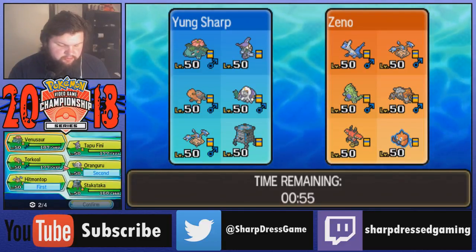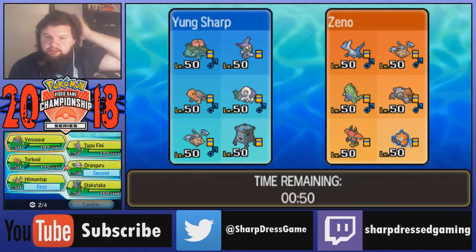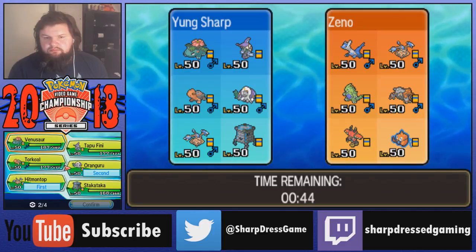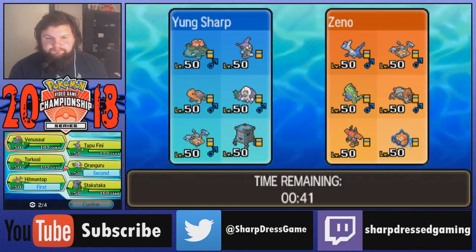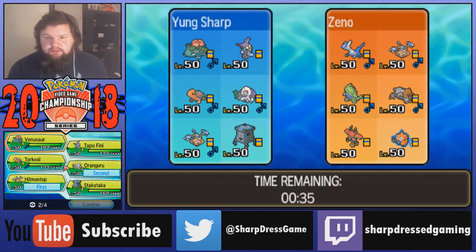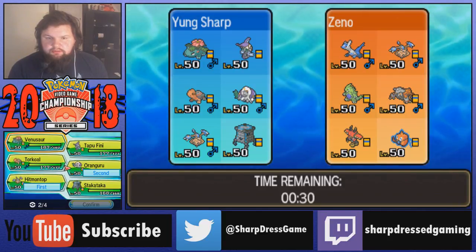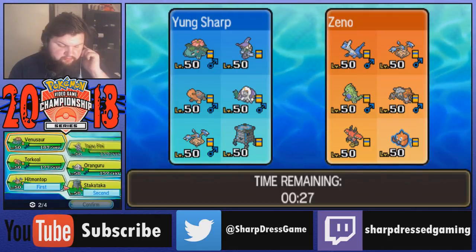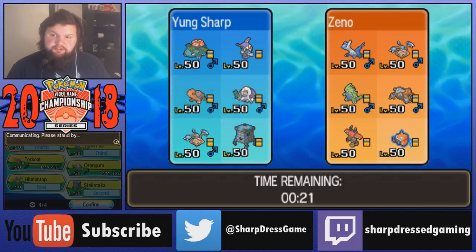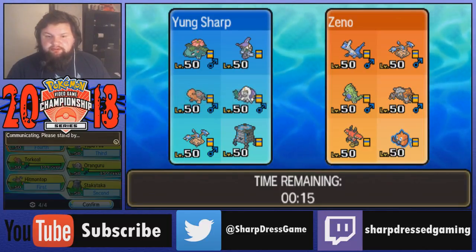Hitmontop is a really good Pokemon to have here, as well as Oranguru. Stack Attacka - it's just his weaknesses make him so hard to use sometimes. I think we bring him. I think we do it. Fini could be useful here, and Venusaur. Instead of Oranguru this time we're going to go Stack Attacka, because Stack Attacka also has Trick Room, which is nice because he can set it up for himself instead of having to rely on Oranguru.